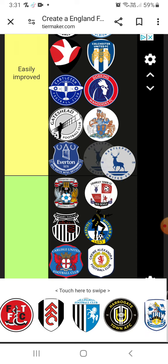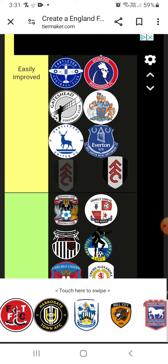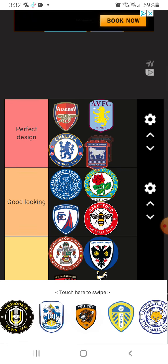Hartlepool — easily improved. Gillingham — no. Fulham — not really. Fleetwood. Ipswich — good looking badge, so it's going in. Perfect design.